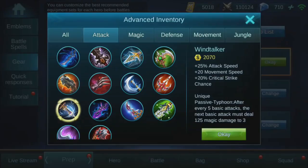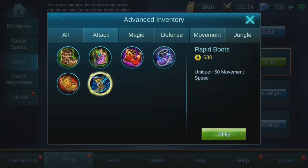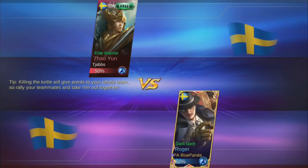Welcome to this video. In this video we're gonna play with Roger and build the maximum speed possible. We're gonna be using the build on screen right now - the movement speed rapid boots, which give you the most movement speed out of all the boots, and then building wild talker, which gives you 20% more movement speed for each one.